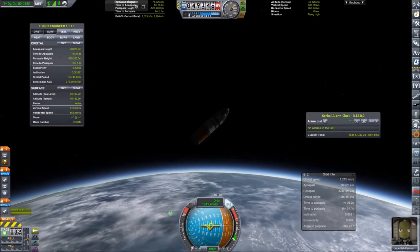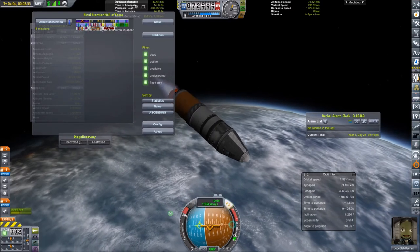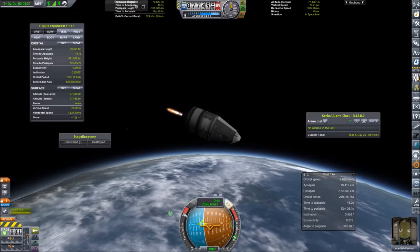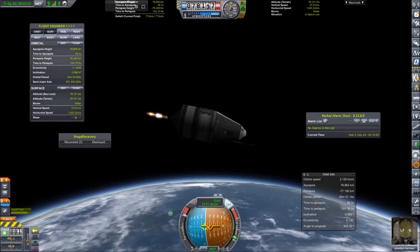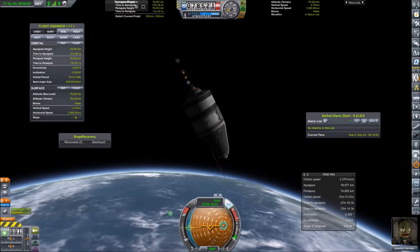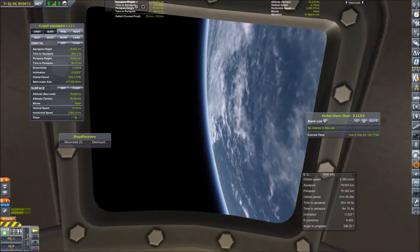Speeding the video up by four times timelapse to keep it short. I'm not circularizing yet — the final orbital insertion will be done with the service module engine. We're getting close with the Terrier engine, then doing some final corrections with the Spark engine. And there it is — just before the cutoff, the very shiny first Kerbal in space ribbon appeared in the Final Frontier mod for Jebediah Kerman.